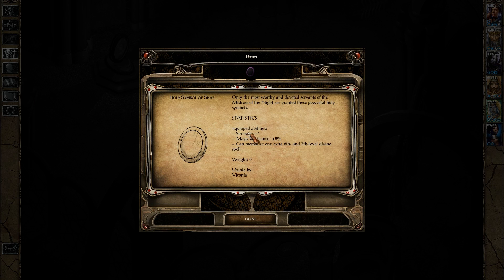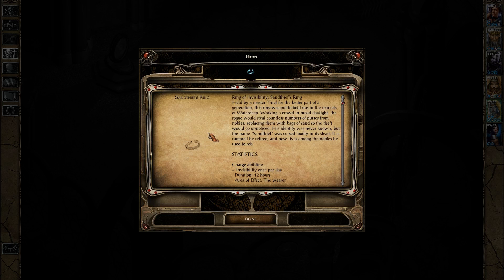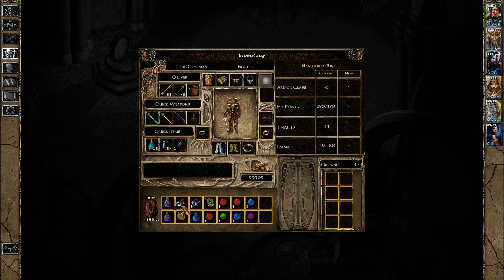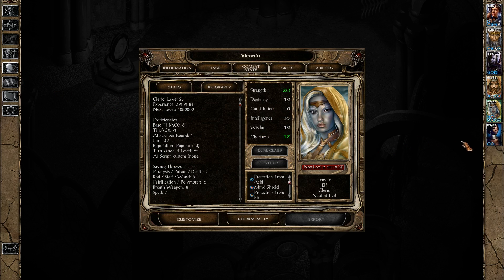Let's have a look at this thing. We probably got this because Viconia reached epic levels — only the most worthy and devoted servants of the Mistress of the Night are granted these powerful holy symbols. Equipped abilities: Strength plus one, Magic Resistance plus five percent, and can memorize one extra sixth and seventh level divine spell. That seems pretty good! We don't really use the invisibility ring, so having that removed is probably a good idea. We'll put this here. Your strength is now twenty — just as strong, albeit with magical enhancements, as Terry, making you a fearsome combatant!